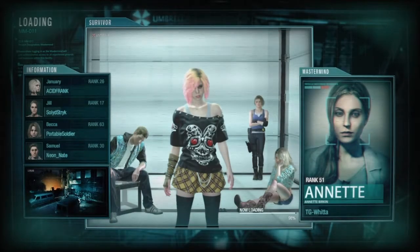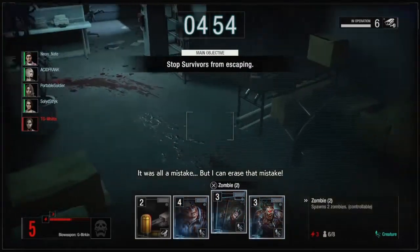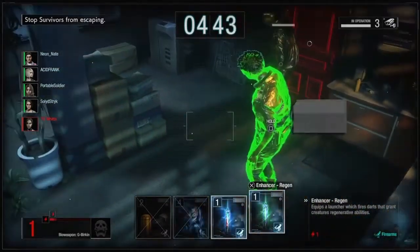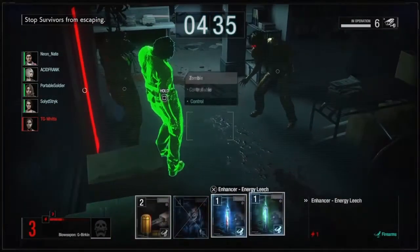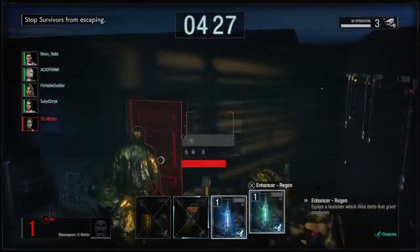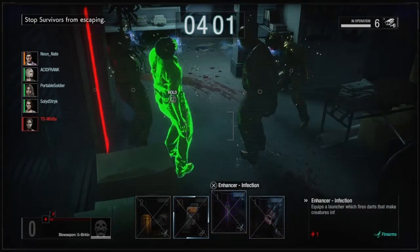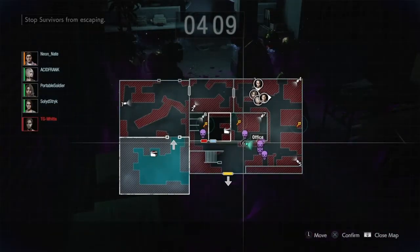All right, looks like we have a fairly low rank team so it should not be too much trouble. Unfortunately, I haven't started with any mod cards so we're just going to have to make do with regular unmodded zombies. I just want to stall them as much as I possibly can because this is where I'm going to make my stand. Start the juicing process — beautiful, got all three. And if they could just take their time.